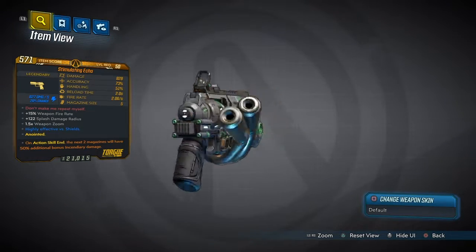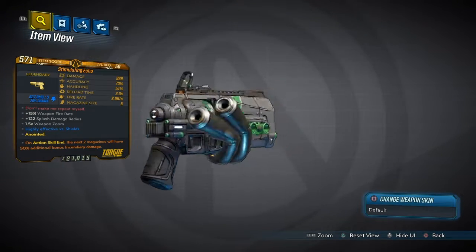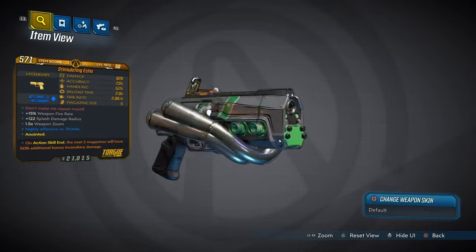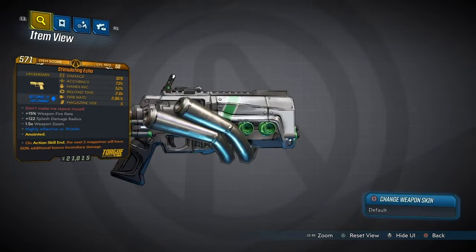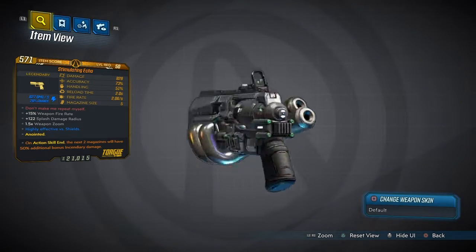Now this one is actually an anointed version of the Simulating Echo. On action skill end, the next two magazines will deal 50% additional bonus incendiary damage — that's going to help us out a lot because the regular stats aren't that great. We're looking at 829 damage, 73% accuracy, 51% handling, 2.0 reload speed, 2.5 fire rate, and only 5 in the magazine.